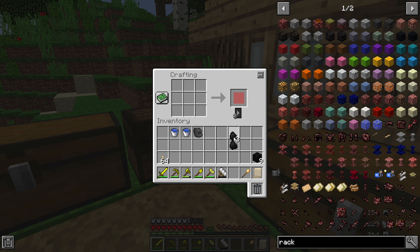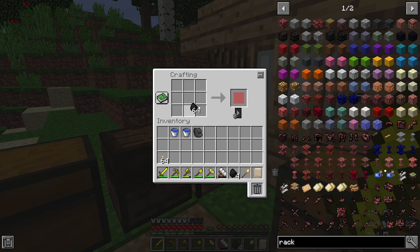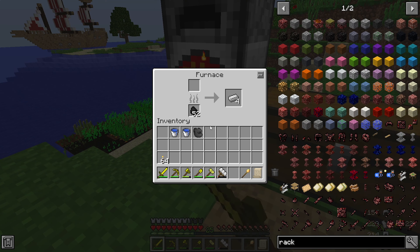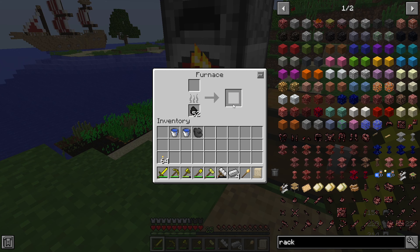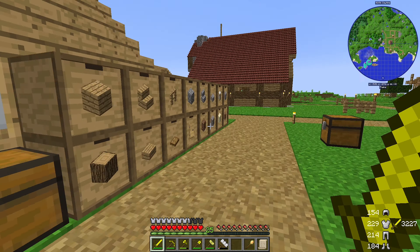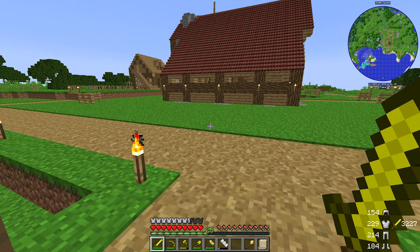Let's make some into more blocks. We've got another stack there, we've got stacks everywhere. Throw that into there, throw that back into there. Did get some more iron when I went down mining trying to get some more dirt, because we were totally out of dirt. We've got a little bit left over now, which is good.